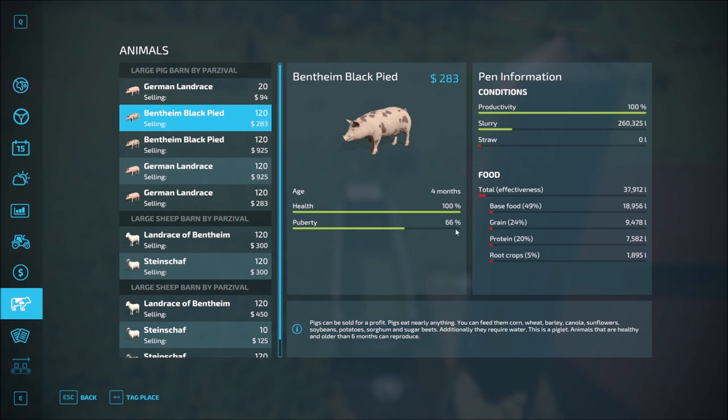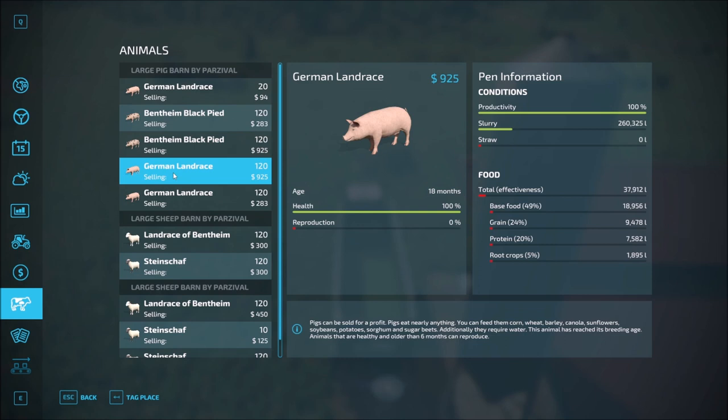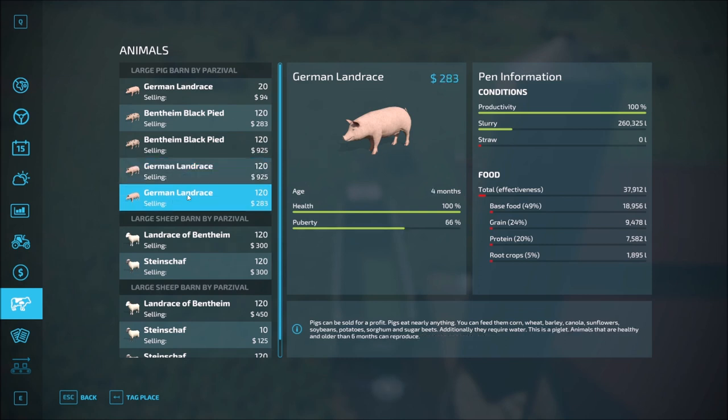The pigs are at 66%, so we actually need to go ahead and sell some of these right now. I'll give you a brief look at how I've been working the pigs. I have very little experience with the pigs — I've worked with them some in Farming Sim 19 and previously.